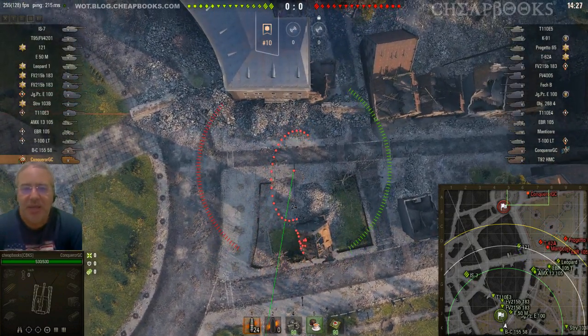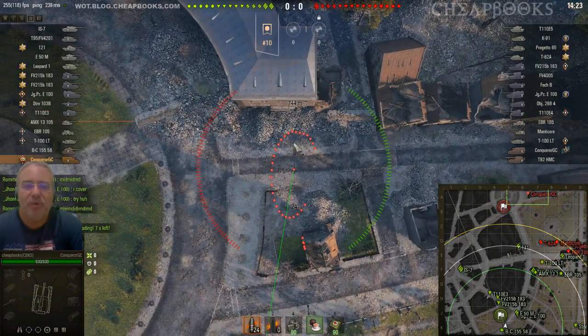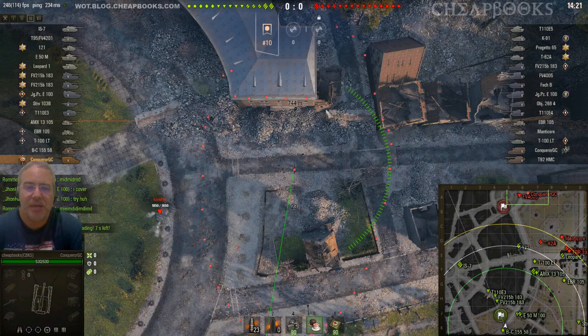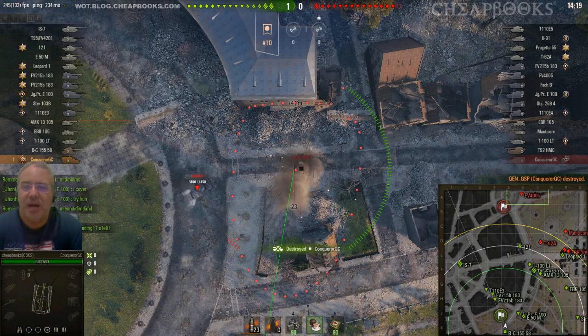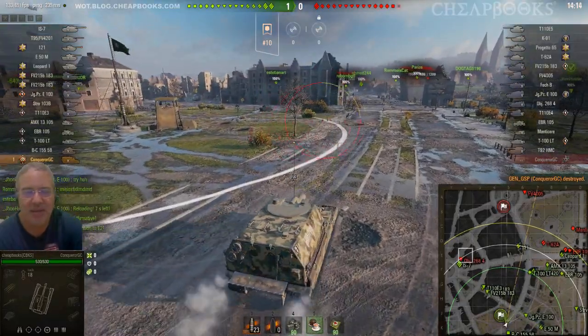You can see that the enemy SPG has shown himself. I don't think I am going to take him out of the game. What I am doing here is I am trying to maximize my circle by getting those dots off of that building. And I was able to take General GSP out of the game.